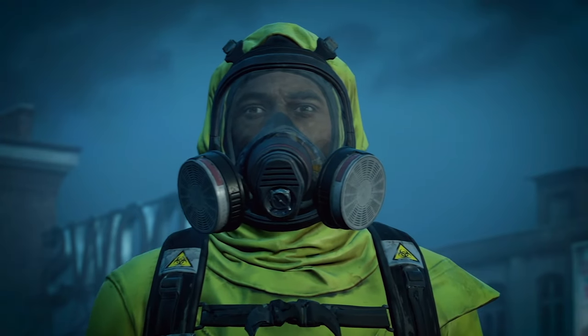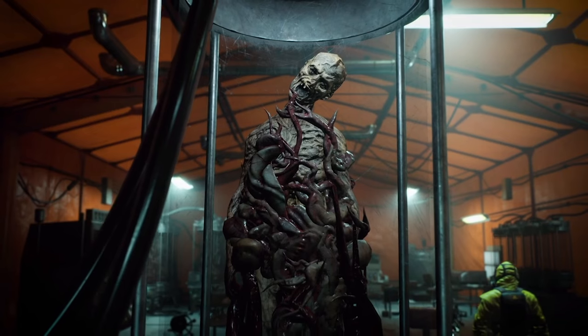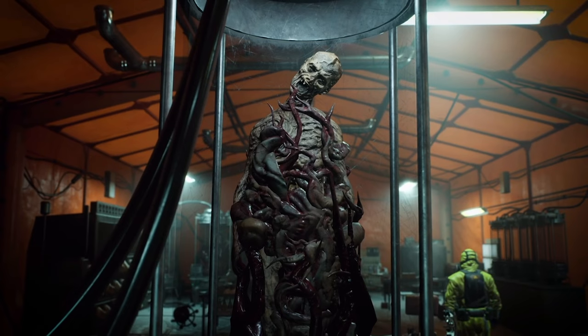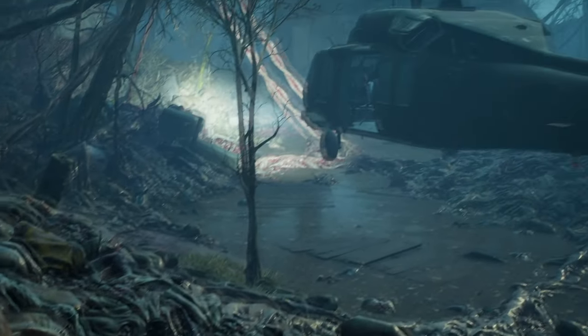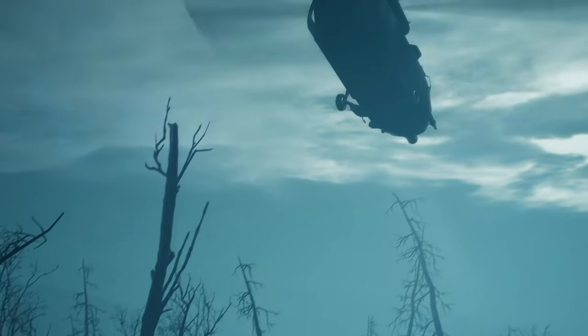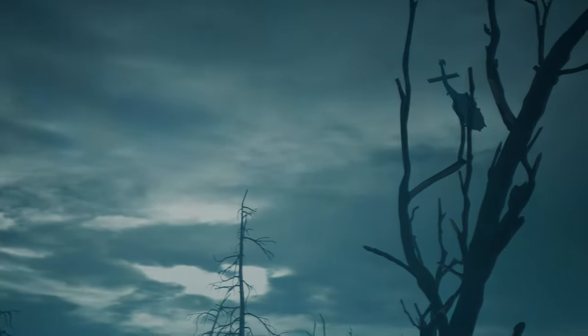Dr. Rogers executes an initiative to capture and experiment on ridden subjects. Eventually, because Evansburg's funeral homes and morgues are overrun, Dr. Rogers signs off on a plan to establish a mass grave behind the CDR's field laboratory to isolate the infection and curtail the spread of ancillary diseases. This mass grave becomes known as the body dump. Although its official justification seemed legitimate, its proximity to the lab and the nature of Dr. Rogers' test subjects may suggest he was more concerned with the possibilities of his mad science rather than public health.